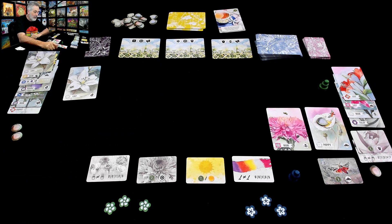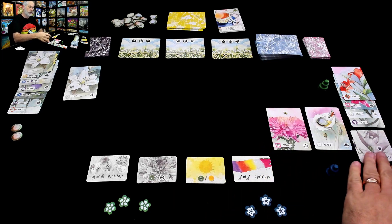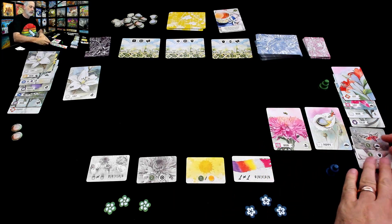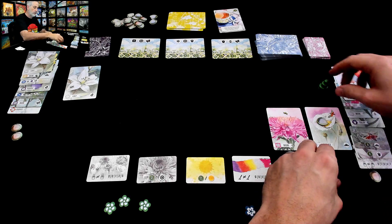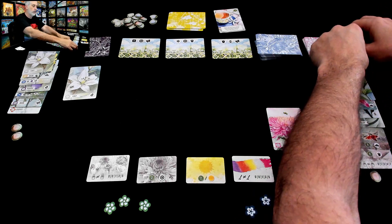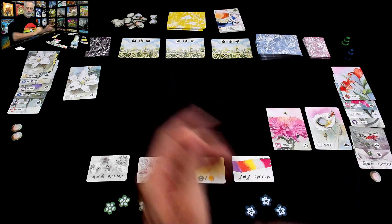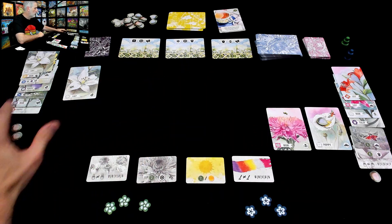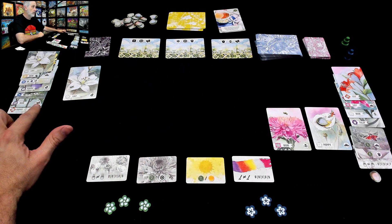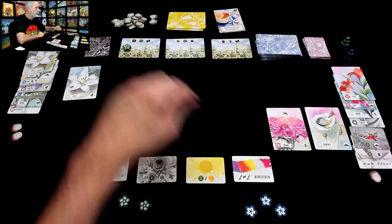We have finished the first day. We move over here and for the second day we're going from right to left, so we need to refill the board. But first — bounty time! I did this one because I've got a poppy on a second card, a butterfly on a third card, and a chrysanthemum — that's five points for me. Did Jen do it? No — no butterflies for Jen. She's going for a different route.